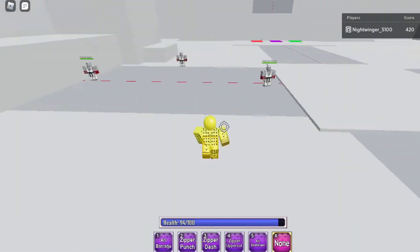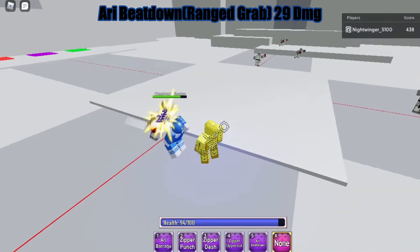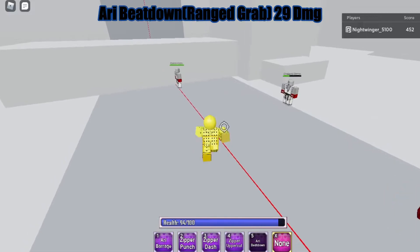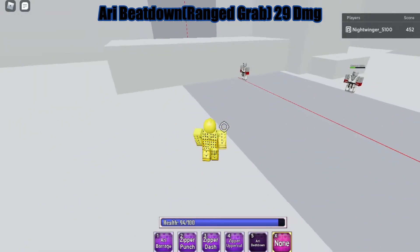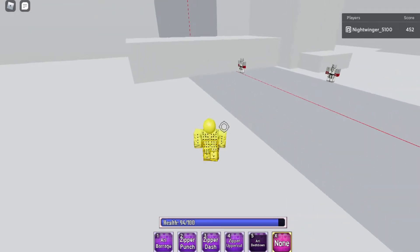His fifth move is Re Beatdown — it's a grab that does a lot of damage, like 30. It's pretty good but it has a wonky hitbox like Zipper Punch, so I'll be showing how to handle that in a bit.